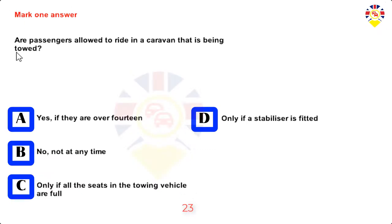Mark one answer. Are passengers allowed to ride in a caravan that is being towed? Yes, if they are over 14; no, not at any time; only if all the seats in the towing vehicle are full; or only if a stabiliser is fitted. Answer: No, not at any time.